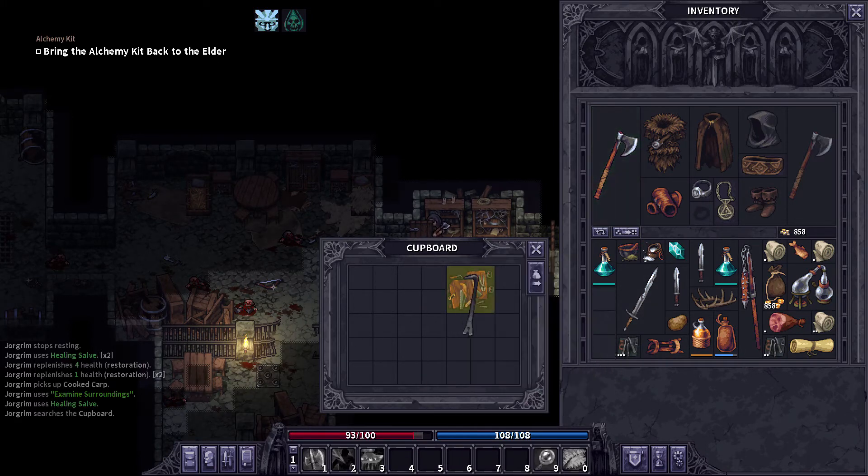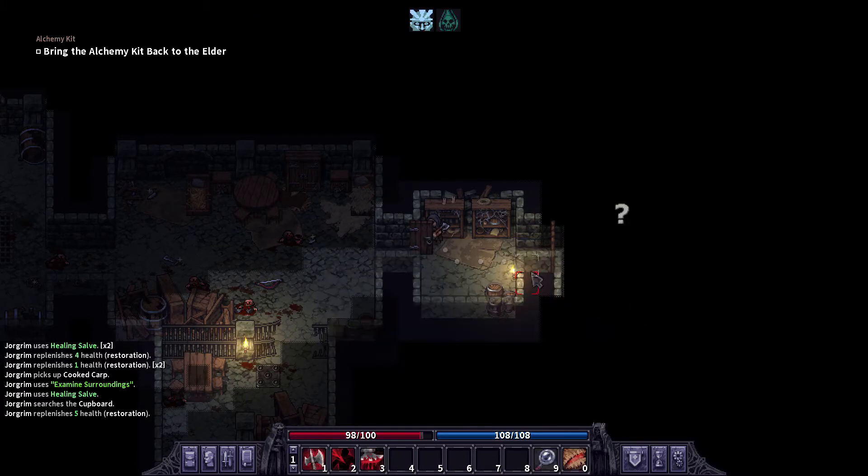Lockpicks — I don't think we need the crowbar, and the potato is whatever to us. We have two lockpicks, so we really don't need it then.